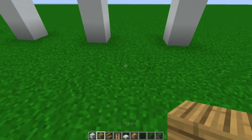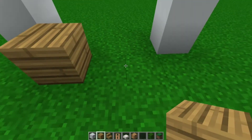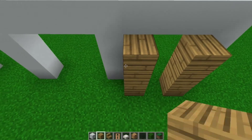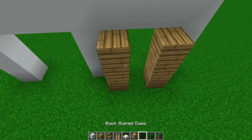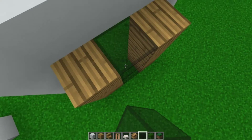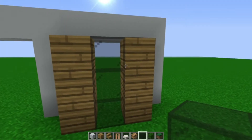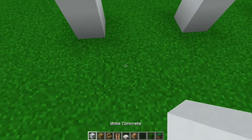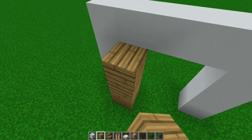Now we're going to go where the inside will be. We are going to go one block back and we are going to fill this in so it looks really nice. Then we're going to have black stained glass. If you are in survival mode, I highly suggest you add normal glass just for better lighting, but if you don't want to, it's okay.